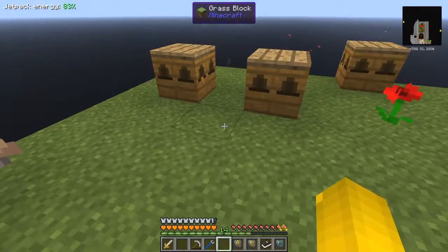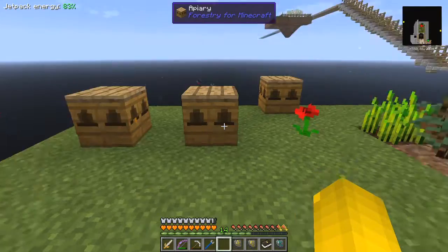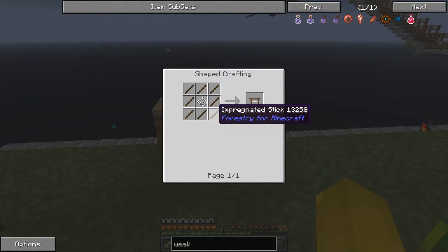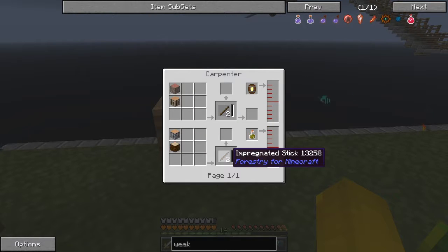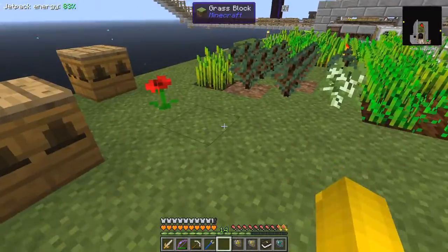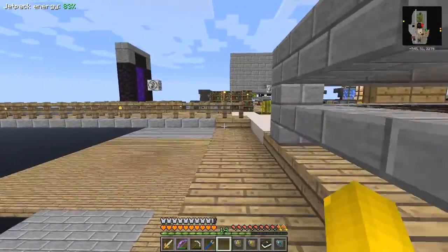Oh the tree's been chopped down. You see they're working beautifully now. The impregnated hive by the way is relatively expensive in terms of seeds, but it's quite straightforward to make. Let's have a look at the recipe for impregnated hives - it's basically eight sticks around one string. The impregnated sticks are made in the carpenter with seed oil and two blocks of wood, producing two sticks, so that's relatively expensive wood-wise. But they are the best we can get at the moment - we have no villages around.